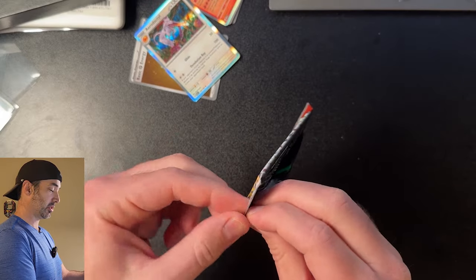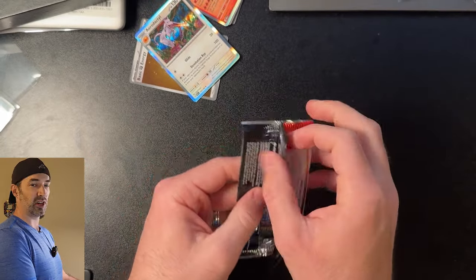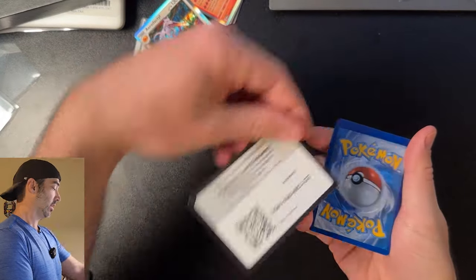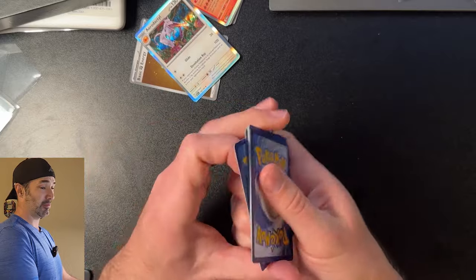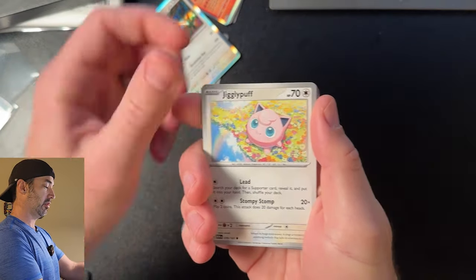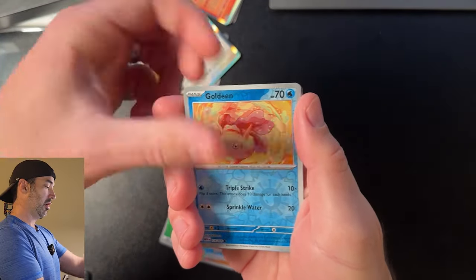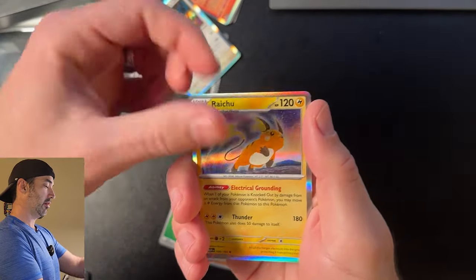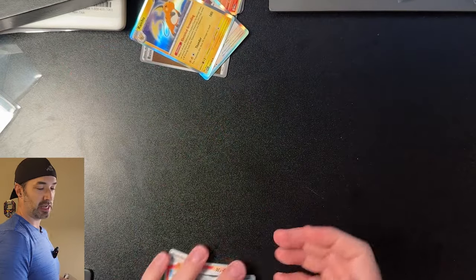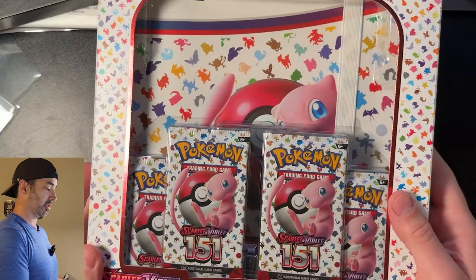And this is the last pack from the Poster Collection — you only get three packs. The Poster Collection is like $15, so about $5 a pack unless you count the poster or something worthwhile. But $5 a pack for 151, really not that bad. We got a Growlithe, Geodude, Jigglypuff, Staryu, Nidoqueen, Victory Bell, Balloon, Goldeen, Golbat, Rune, and a Raichu. Not many hits out of the Poster Collection. But now let's move on to the Binder Collection.